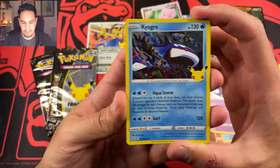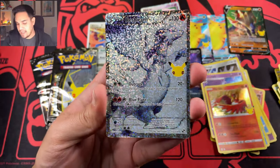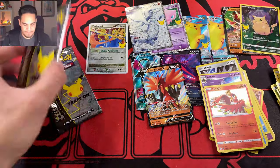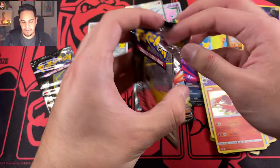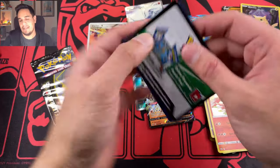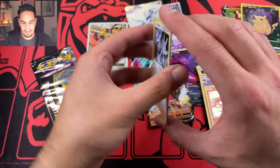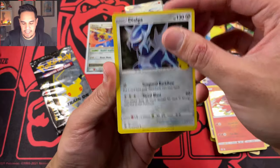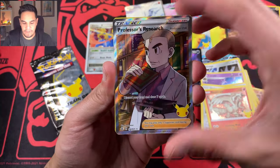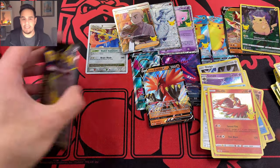Let's go. We have a Kyogre, Ho-Oh, Pikachu, and a Reshiram — definitely way better. We pull another Reshiram. We have two more packs to go, still no signs of Charizard, Tapu, or Donfan. We have a Dialga, Reshiram. Professor's Research Full Art and a Ho-Oh — quite really nice pulls.